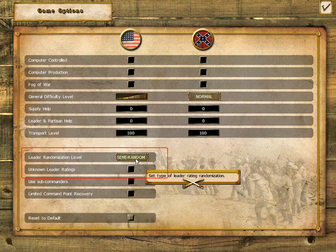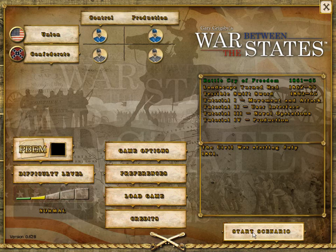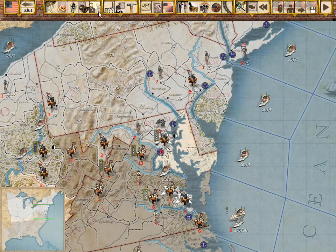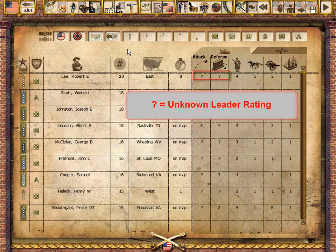Players may choose from historical, semi-random, or random leader options. The uncertainty of the random leader options creates additional challenges for the players, as they must work to identify fighting generals that can win the tough battles.